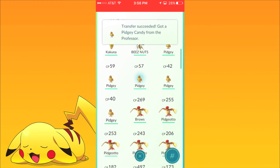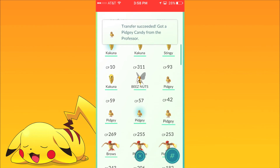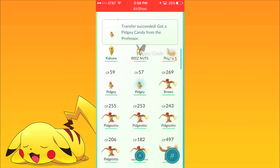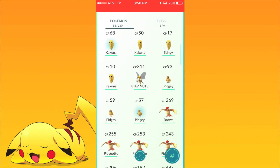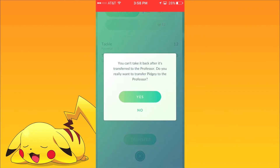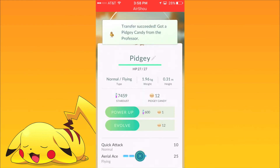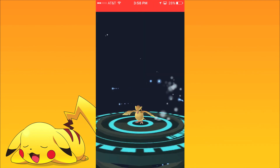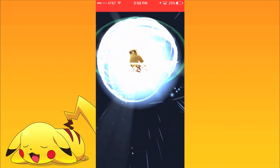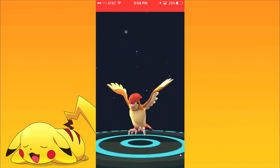The final step — once you're out of candy, you can just transfer all the useless Pidgeys, Pidgeottos, and stuff you got. You can save up enough candy for a few last evolves and just squeeze out the rest of the evolutions you can. Other than that, that's going to be the best way you can gain XP. You can rank up 3 or 4 levels in just 30 minutes. By the end of this, I was level 14 and I started at level 10 — so that's 4 levels in just 30 minutes. And that's absolutely insane.